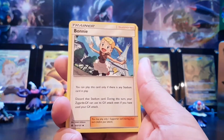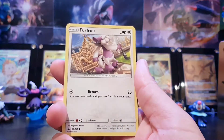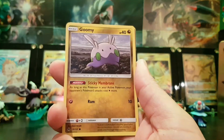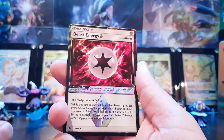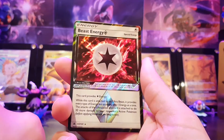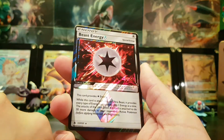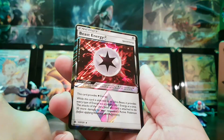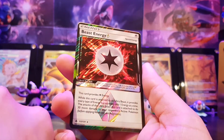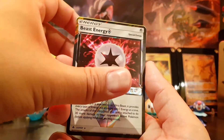Fighting energy, Bonnie, Magneton, Sliggoo, Skidoo, Furfru, Honnage, Bergamite, Scoomy. Oh my god — Beast energy! We need that, that's such an awesome card. While this card is attached to an ultra beast it provides every type of energy but for only one energy at a time. The attack of the ultra beast the card is attached to does 30 more damage to your opponent's active Pokemon. Such an awesome card.